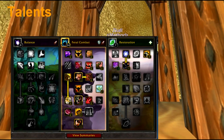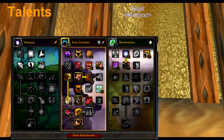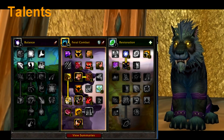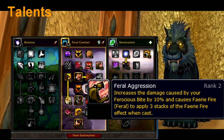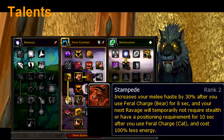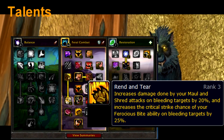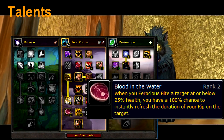Now let's look at the talents. I'm not going to go through every single talent, but rather focus on the important ones. 0/34/7 is the spec I would go for as a feral cat. For progression I would recommend 0/32/9 for extra mitigation. Feral Swiftness increases movement speed by 30%. Feral Aggression increases Ferocious Bite damage by 10% and makes Faerie Fire apply instantly. Stampede gives us a free Ravage after Feral Charge. King of the Jungle makes Tiger's Fury restore 60 energy. Rend and Tear gives Ferocious Bite 25% more crit if the target is bleeding. Blood in the Water causes Ferocious Bite to refresh Rip when the target is sub-25%.